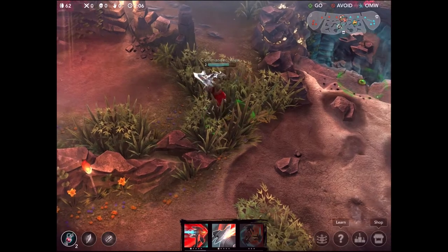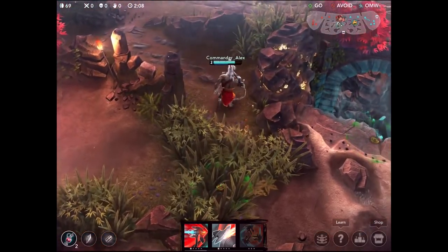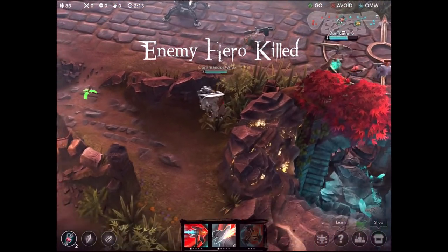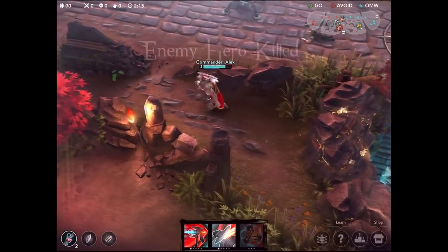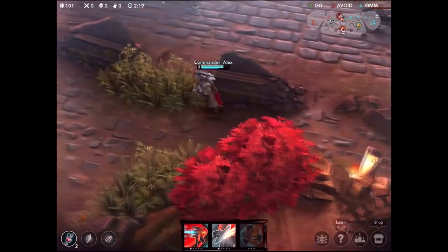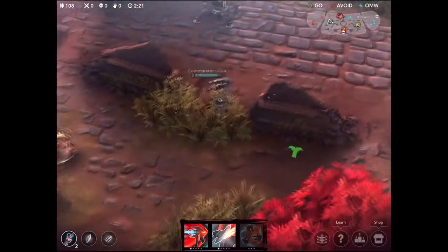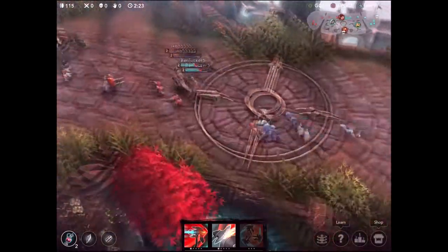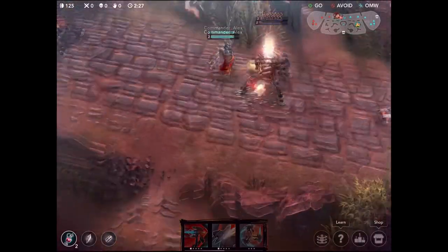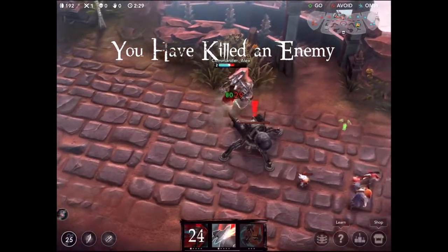Right here I thought Taka was actually going to try and pick me up, so I dropped a scout trap behind me to make sure I was aware of who was coming. Koshka was very very low on health and I was trying to see if she was backing, so I went deep into the enemy's jungle. Couldn't actually see her, but then I saw her pop up on the mini map.